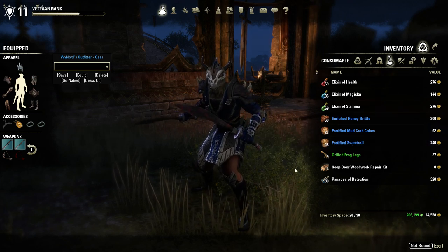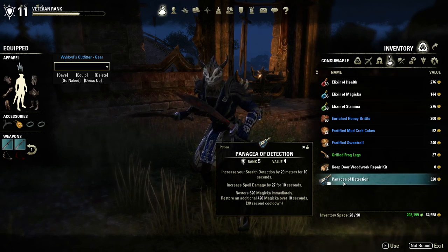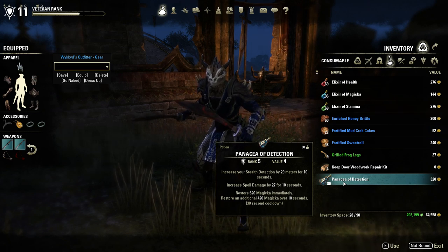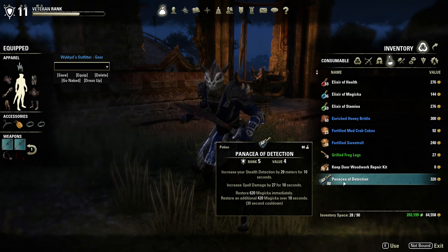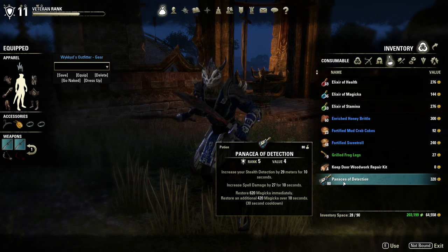And my PVP special surprise — my detection potions. These increase my stealth detection by 29 meters, increase my spell damage by 27, and raise 620 Magicka immediately, with an additional 420 over 10 seconds.